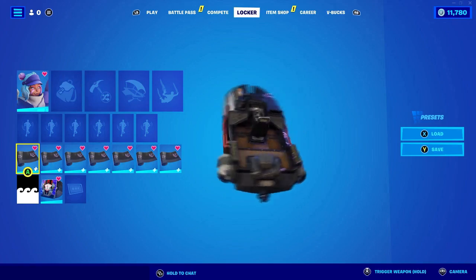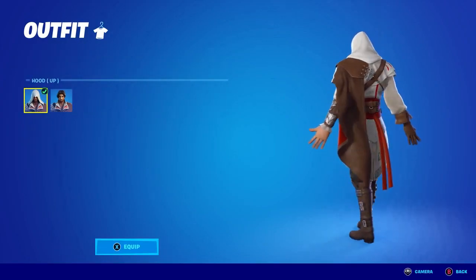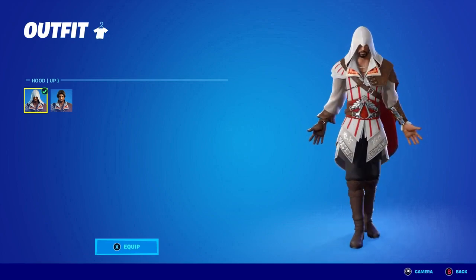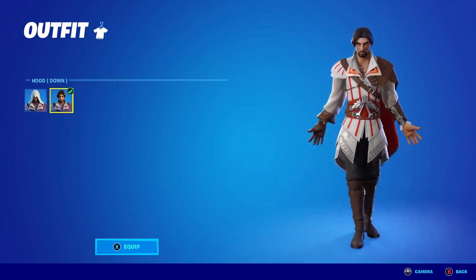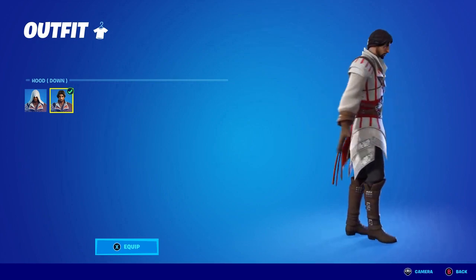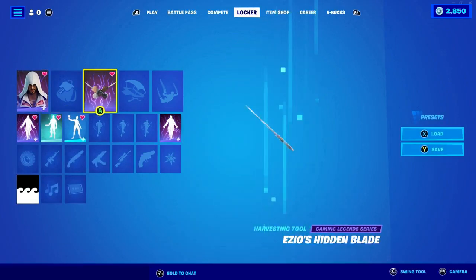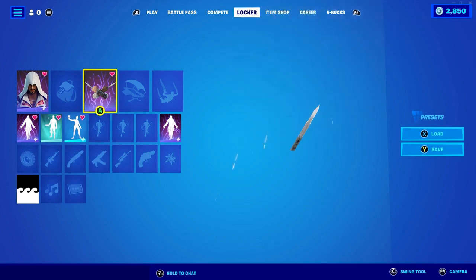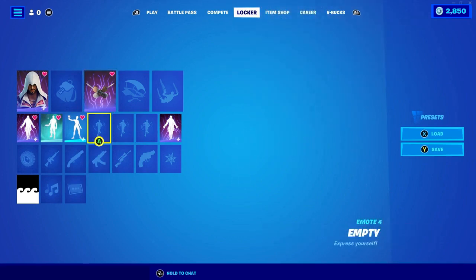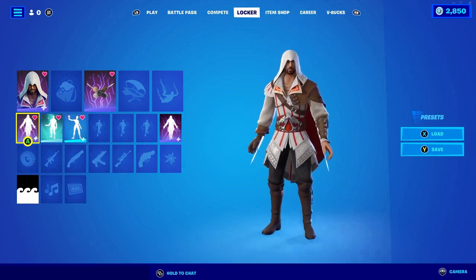This is the Assassin's Creed skin right here, which is pretty cool. He does have two different outfits, and he also has a built-in emote. If you guys actually didn't notice — yes, this is the built-in emote, which is pretty cool. There you go, that's the built-in emote.